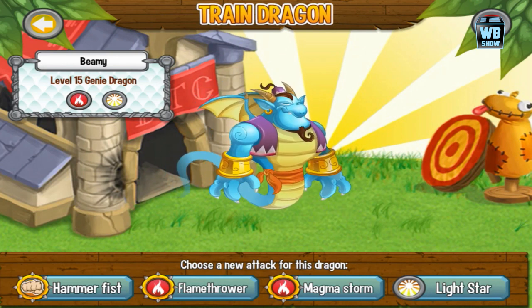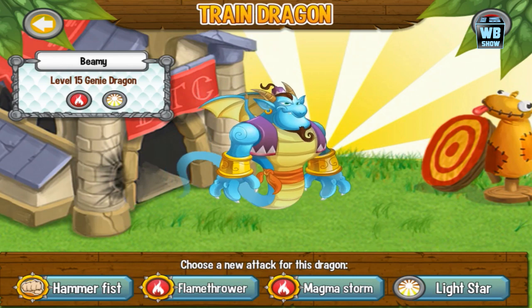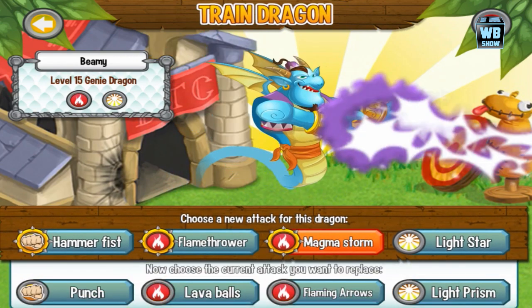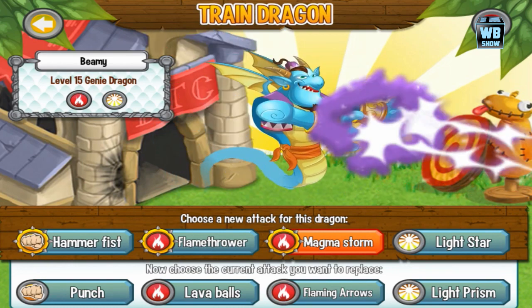Here are his battle skills. He has battle skills based on light and flame. Three of them are upper-level attacks and the last one is a lower attack. These are all trainable skills: Hammer Fist, Flamethrower, Megala Storm, and Light Star. Light Star is the weakest one — you want to use the first three.